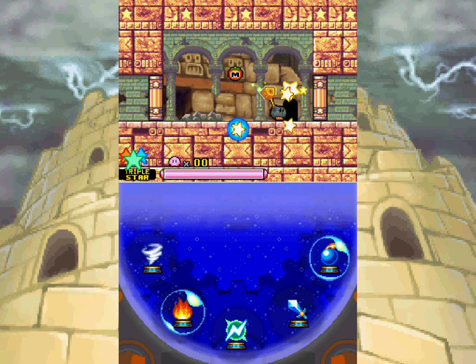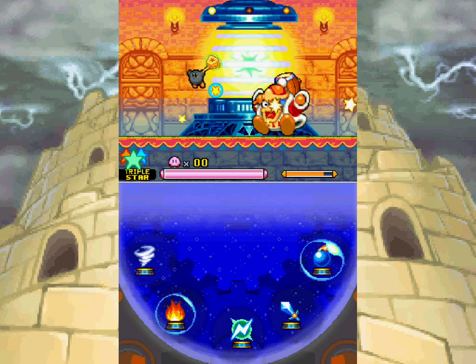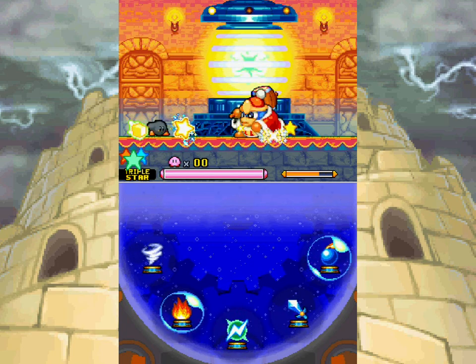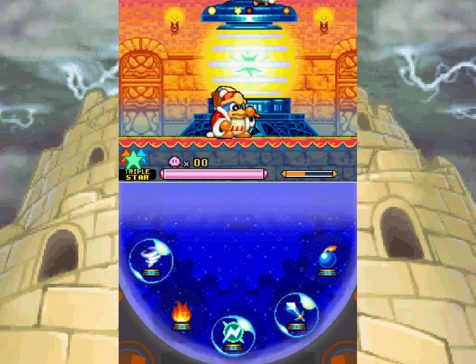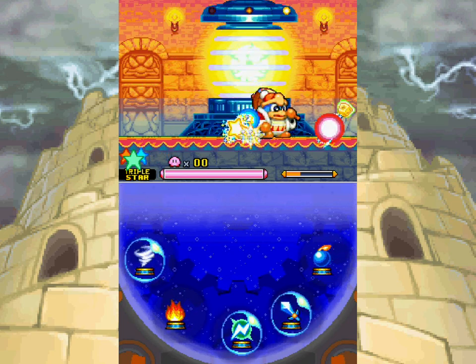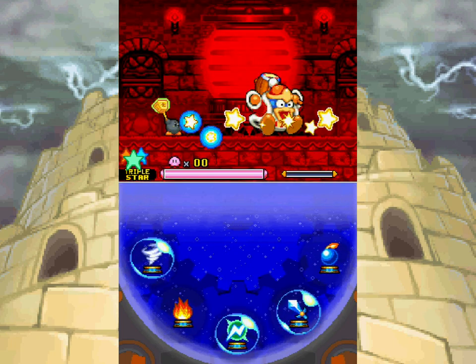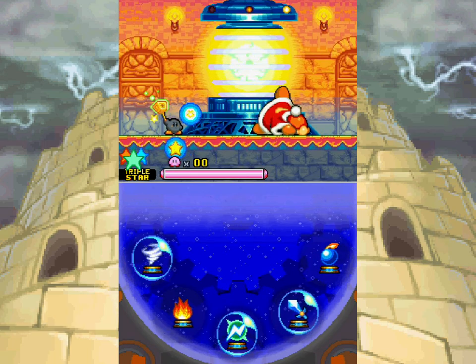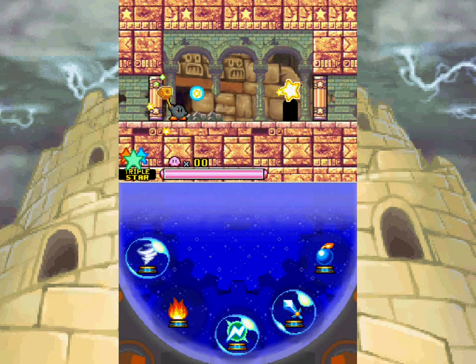First boss, King Dedede, and save that Maxim Tomato. Let's go. I can stun you all day and all night because you are the nerfed version of King Dedede's boss attacks of doom. So you don't have much of a choice in dealing with me. I'm gonna be playing this as carefully as possible because, you know, boss rush — trying to endure it as long as possible until we actually beat the thing, and we don't want to do this twice.